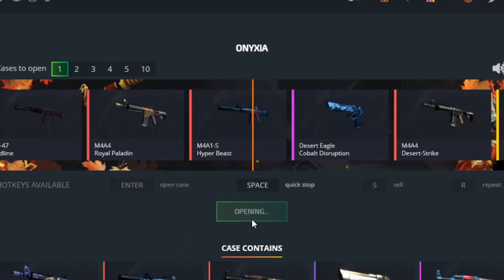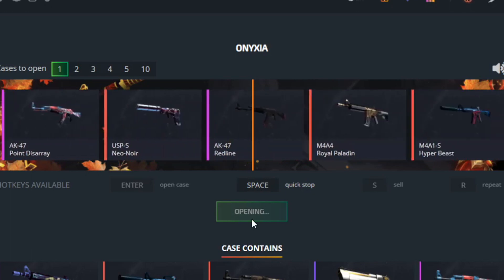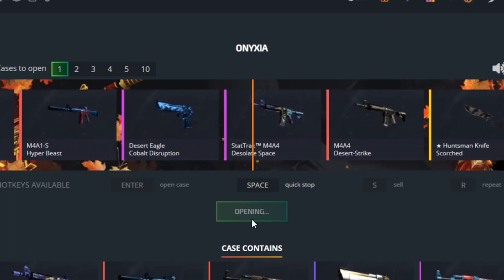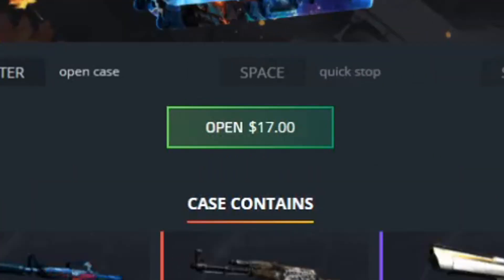Right, this one here is called Onyxa, I believe. It's $17. I'm going to open one of these. Hopefully we can get something good. I can see some knives in here. That doesn't look very good. $17 back - how much did we pay? 17. I made 70 cents. Nice, let's go.